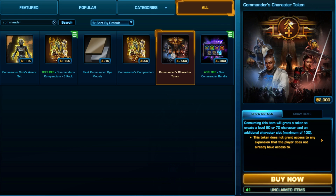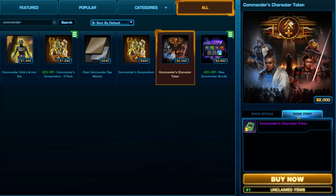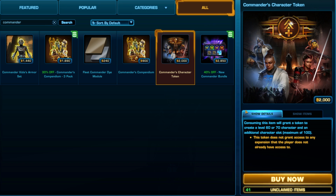Instead of using that token right away, players recommend you save that free token until you are more familiar with the game and have a better idea of what you'd like to do with it. In general, token characters are great if you want to either jump directly into the expansions and don't care about the original stories, or if you want to have a high level character to play but don't care about the story at all.